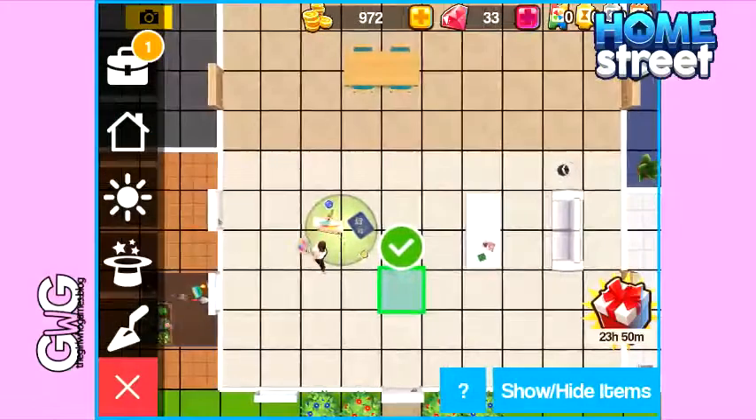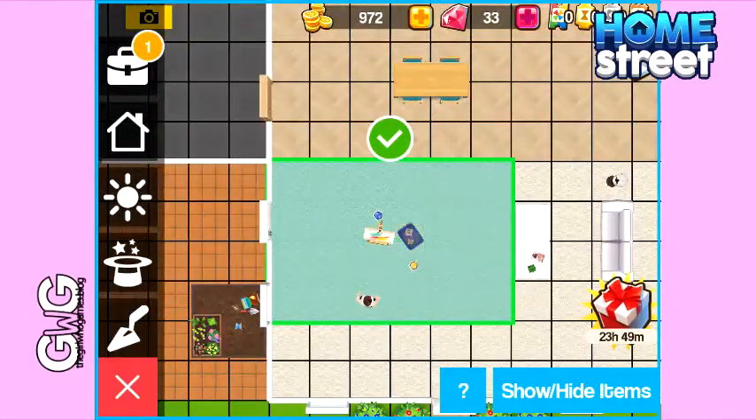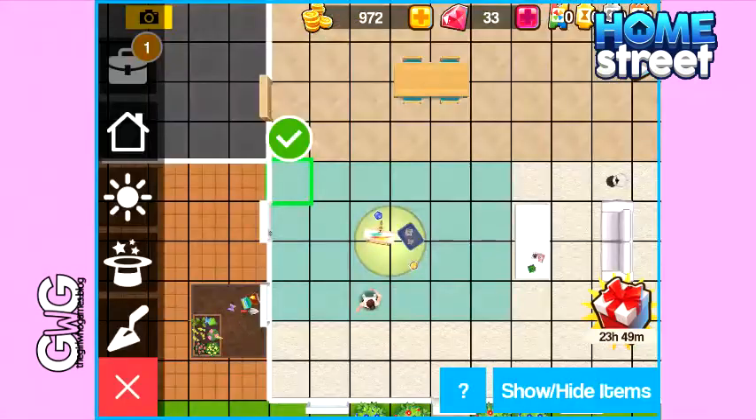To place it you need to click where you want to place it and then drag, and then click the green tick to change the flooring. That takes us up to 100 coins spent, so we've still got 150 to go.